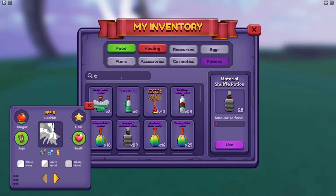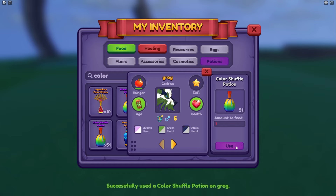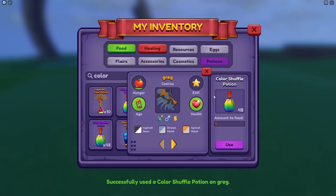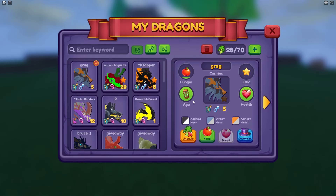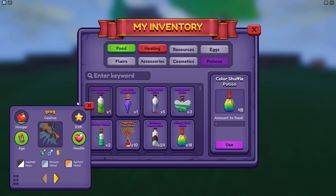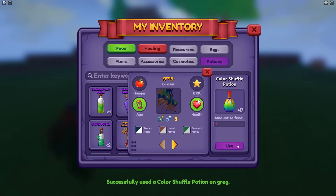Now what I'm gonna do is change the colors around. Color shuffle potions - let's see if we can get anything good. I guess not. Wait, that looks cool actually. Let me see what it looks like. I take it back, this looks terrible. Let me change this again. This is absolutely terrible. Oh, I thought we got 2 out of 3 for a second - we didn't. Oh, that's painful. I am trying to get a 2 out of 3 or something that looks decent, and that might take a while since it's just really, really rare.